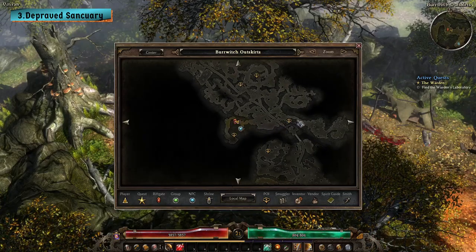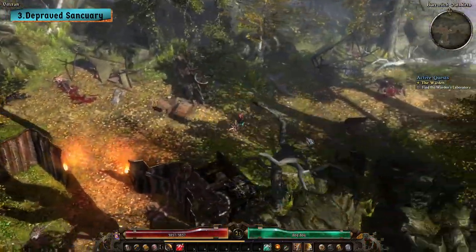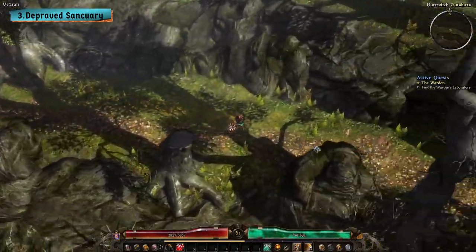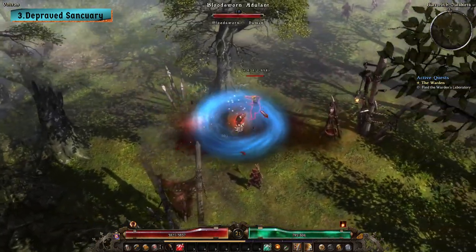The third secret area, the Depraved Sanctuary, is located east of the Burrowitch Outskirts' riftgate. Once you find the breakable wall, follow the path until you encounter lots of cultists. In the northeastern part of the camp, there's a locked door that leads to the Depraved Sanctuary, but you will need a key to gain entry.